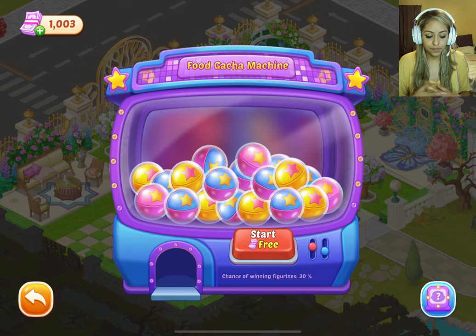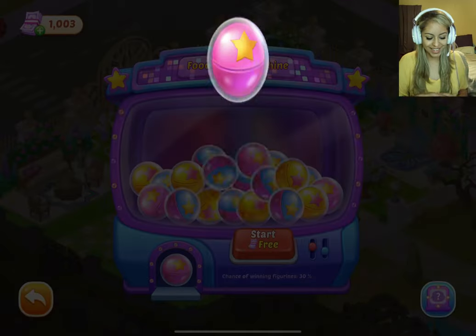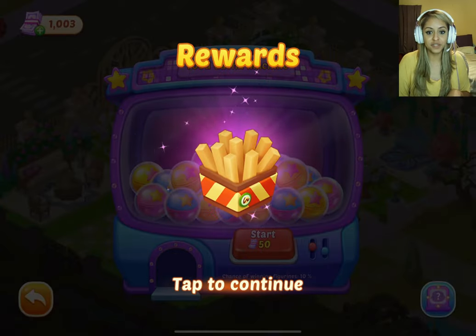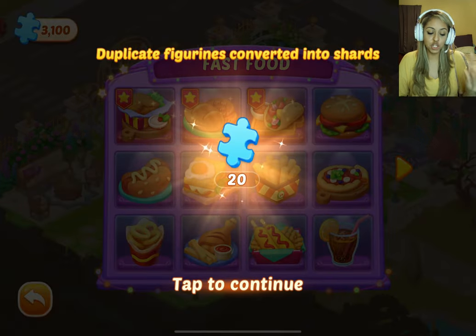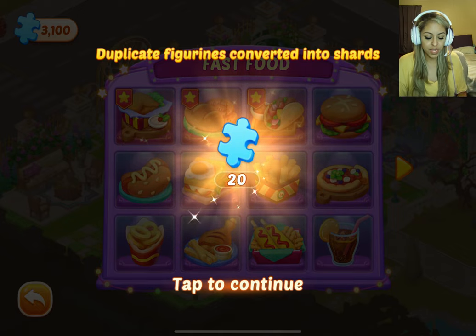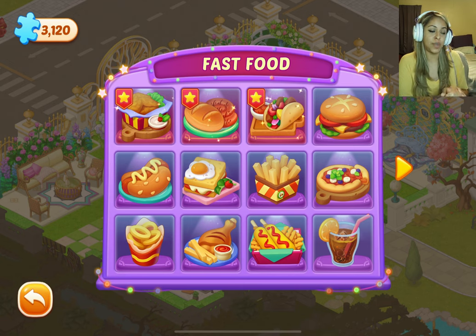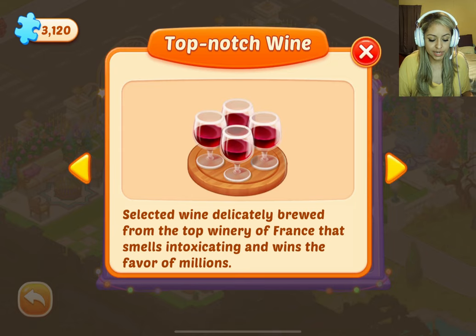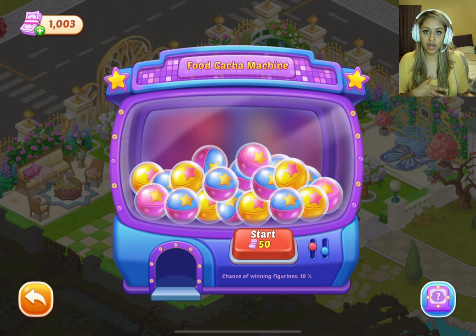Anyway, let's see what we win — I just wanted to go through my tickets with you. So this is a french fry, so that's one thing. Duplicate figurines get converted into shards, aka puzzle pieces. So when you get duplicate items, it accumulates in your puzzle bank. And if I was missing this one and didn't have it, I could purchase it with my puzzle pieces versus waiting to see if I got it in the machine. That's what your puzzle pieces are for.